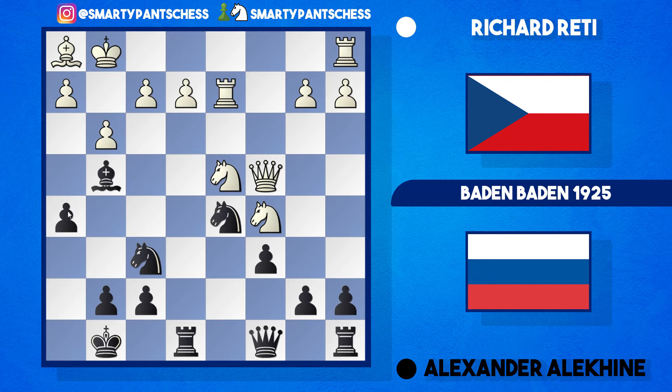Basically what black wants to do is bust open white's position, play h4, and sack a pawn. Black would be very happy for white to take. B4 was played to support the knight on c5 by white. A6 is played to stop any b5 ideas. Rook c1 from Reti, and now Alekhine proceeds with his attack.